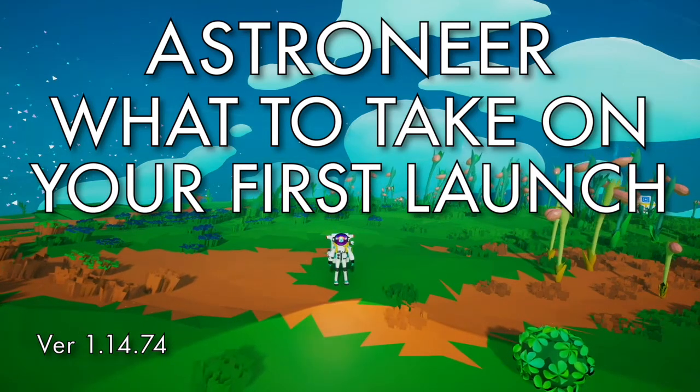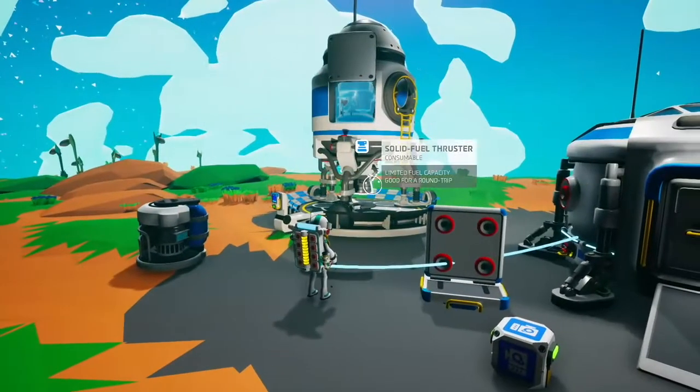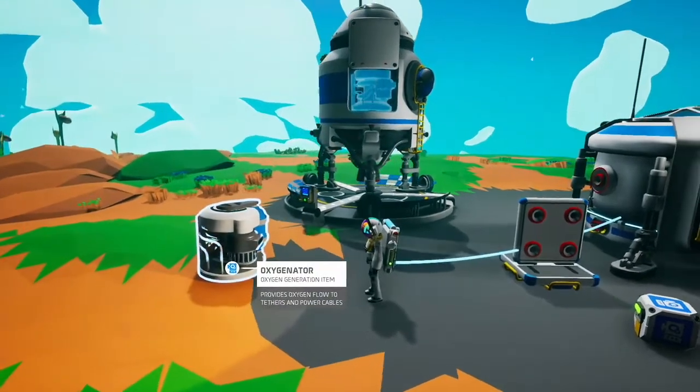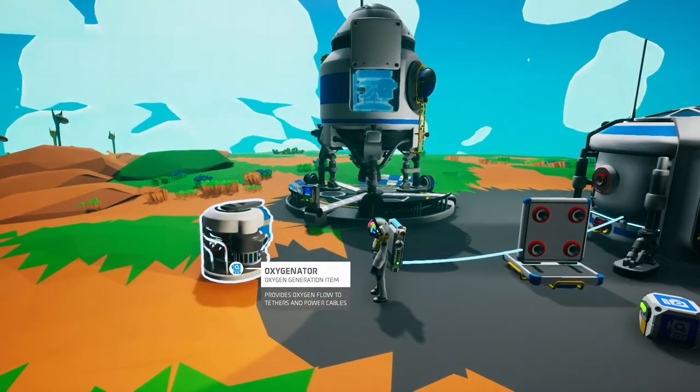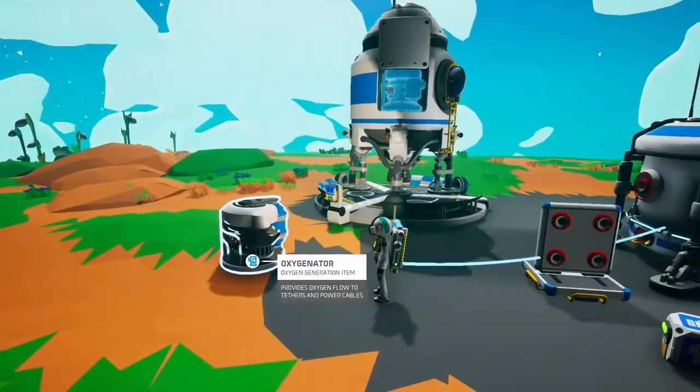This is an Astroneer tutorial on what to take with you on your first shuttle launch. You've just created your first small shuttle and are going to start exploring other planets. The first thing you're going to need is a solid fuel thruster to get off planet and travel to other planets, and the second thing is an oxygenator, so when you get to another planet you have oxygen away from your shuttle.